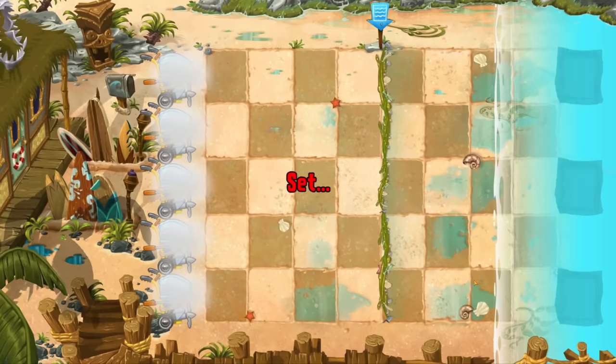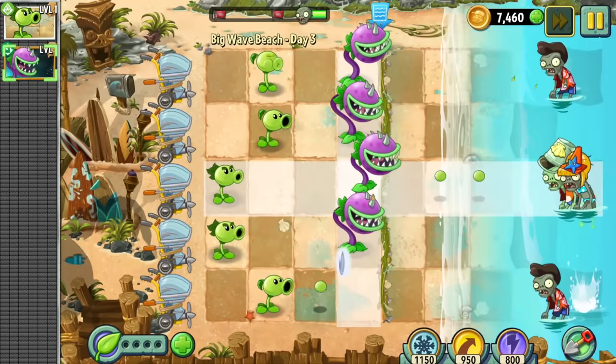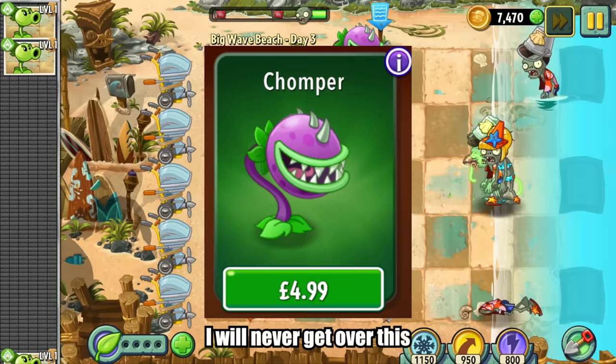This fella has such a clear visual gameplay identity that someone who has just picked up the game would have no issue whatsoever guessing what he does — as long as they've paid the £5 entry fee to use those luscious green lips.